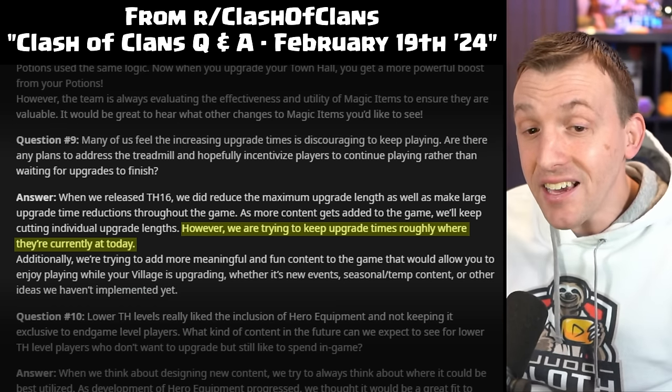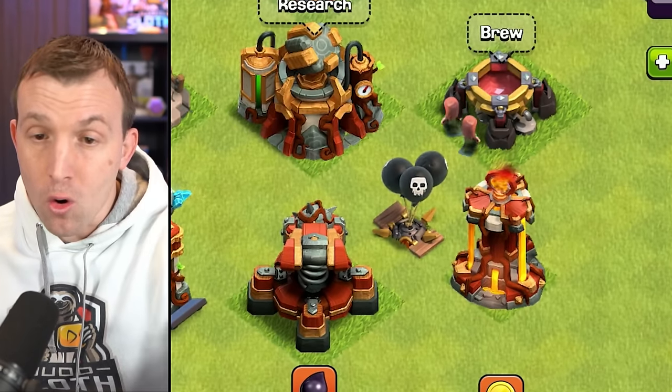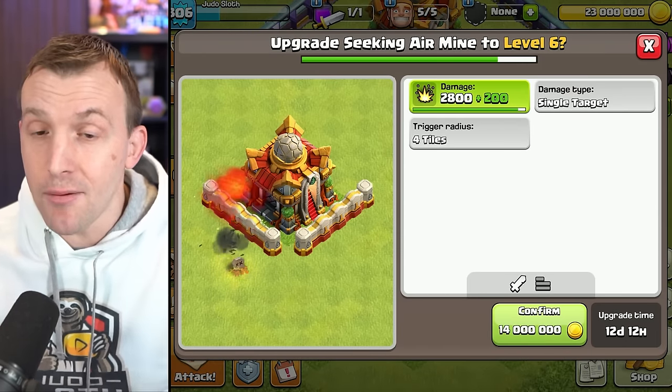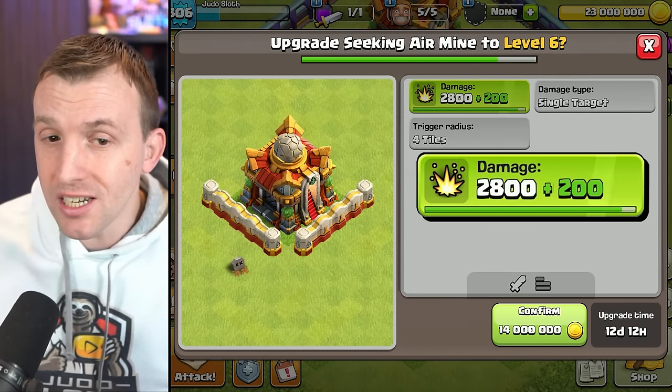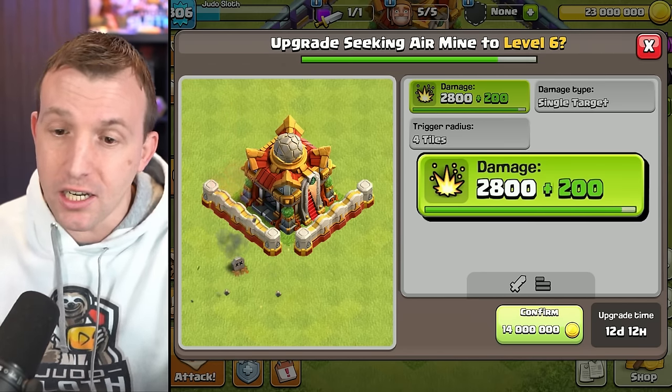Upgrade times are actually significantly less than what they were at Town Hall 15. The final defense or trap getting an upgrade in this update is the Seeking Air Mine, gaining an extra 200 damage, basically just bringing it in line with the new troop upgrades of Town Hall 16.